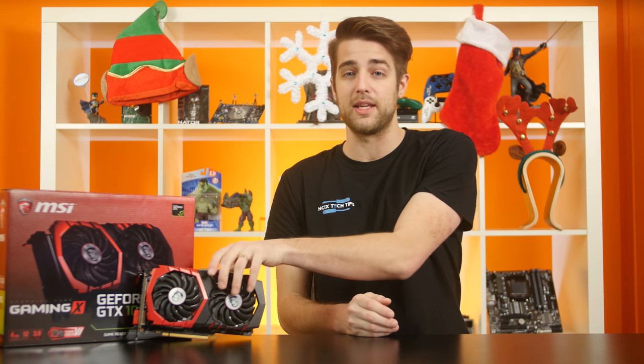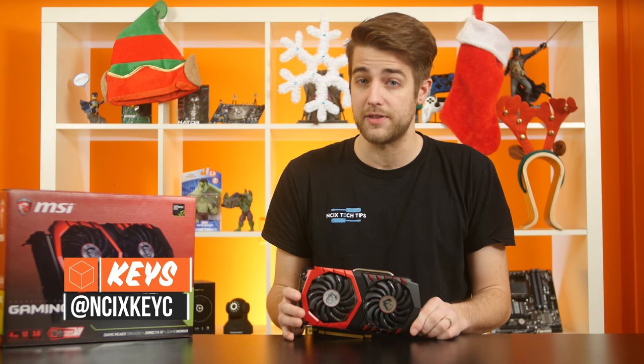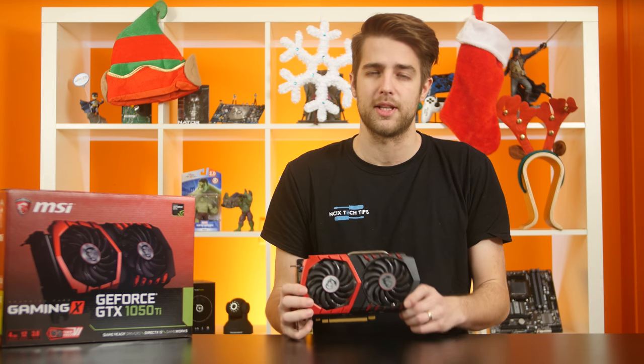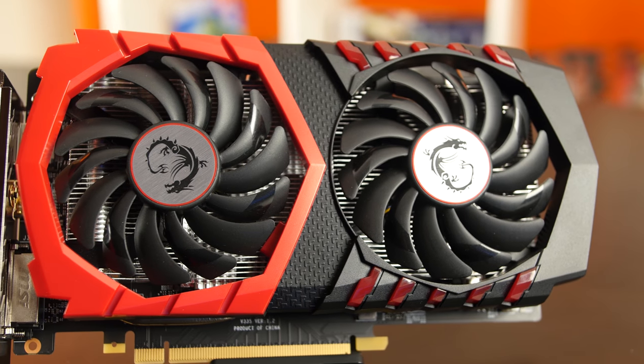It behooves us to get familiar with a card that may be one of, if not the best options for 1080p gaming — this one. This is the GeForce GTX 1050 Ti, specifically the MSI TwinFrozer 6 edition, factory overclocked and sporting a number of optimizations that push its performance a little above the standard GTX 1050, although there is no reference card for this GPU, so there's not really a clear baseline to compare it to.